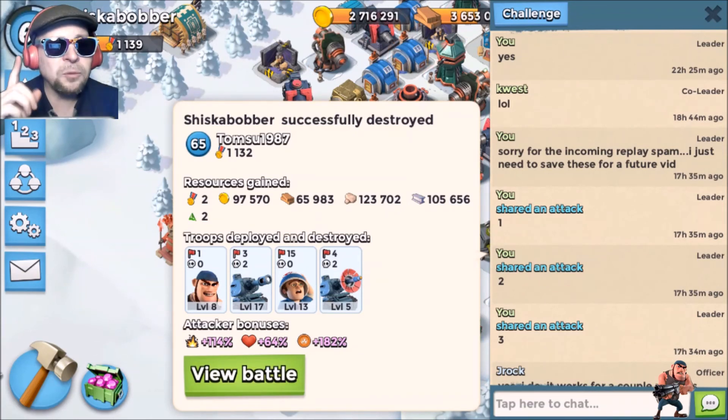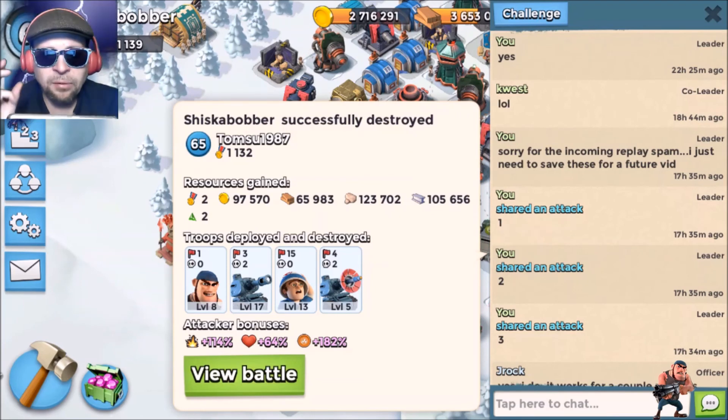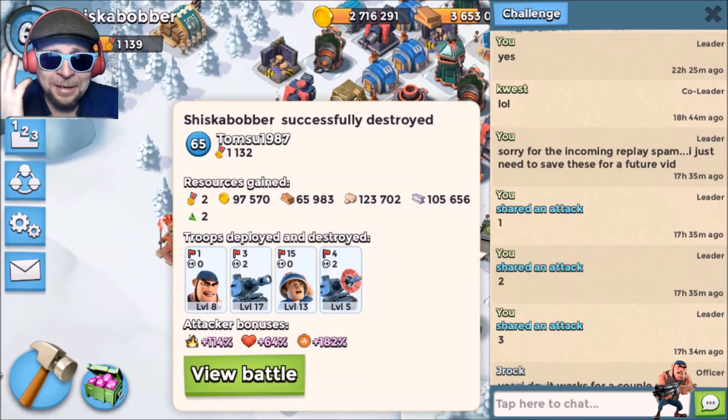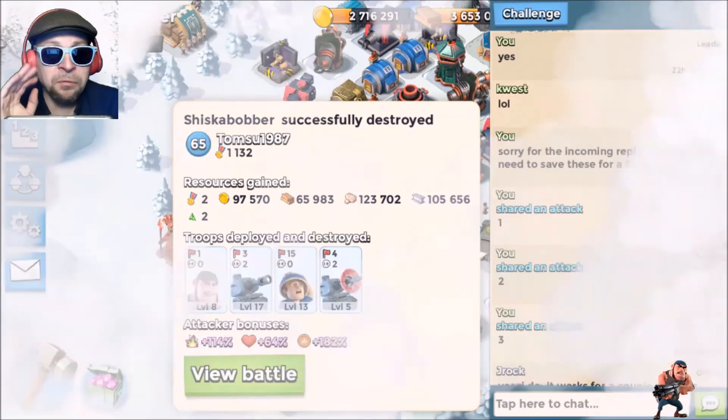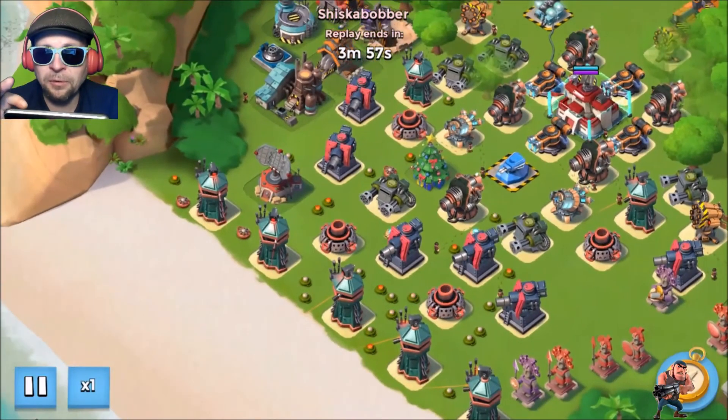This next one was Bullitt's Best, where I completely removed the Grenadiers and just put in Lasertrons. So we had one boat of tanks, three boats of medics, and four boats of Lasertrons — all fully boosted. You've got to have a lot of GBE even to attempt to use these things.